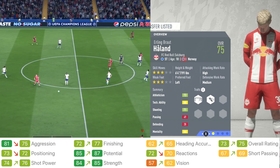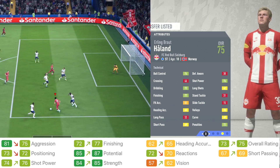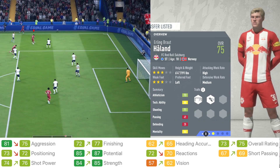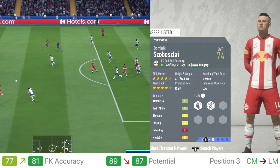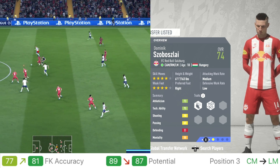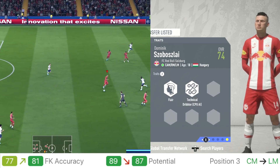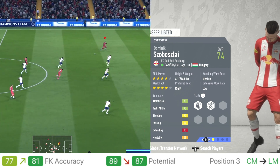Next up is Erling Haaland from RB Salzburg, 18 years old, plays as a striker. He got some upgrades and downgrades — his potential went from 85 up to 87, a two-point upgrade. Positioning and aggression went down, but finishing went up by five and heading accuracy overall went up by two, now 75 overall. Next up is Dominic Sosobla from Salzburg as well, 18 years old — can play as CAM, right mid or left mid, very versatile in midfield. He got an upgrade to his free kick accuracy up to 81, but his potential went from 89 down to 87. Still pretty good for an 18-year-old, though it would have been nice if he kept his 89 potential.